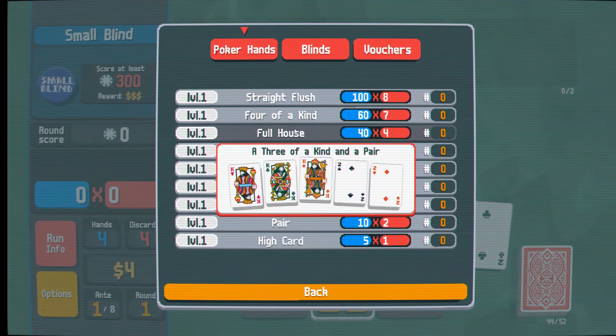Going up against a small blind. Juggle tag plus two hand size next round - definitely not worth it. So in this game, we're going to try to beat the blinds by generating this many points. To get points, we play poker hands. In case you don't know, poker hands come in a series of qualities: high card, pairs, two pair...